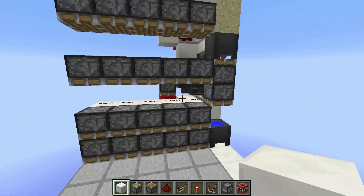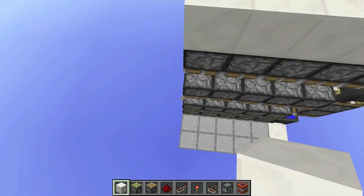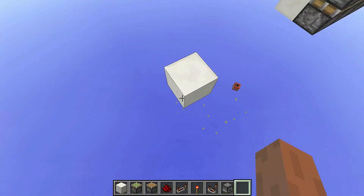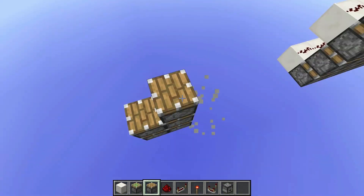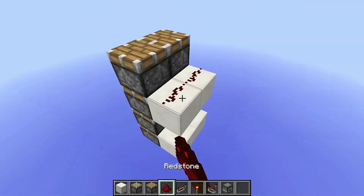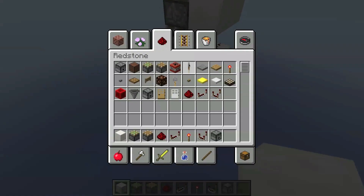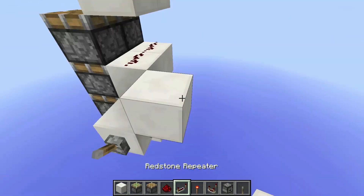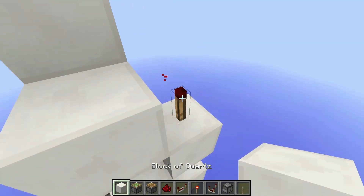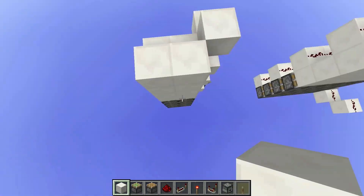All the redstone is in these two units over here, and that's why you need two at the minimum. To start, I'm just going to be making the bottom extender first. You're going to need four extenders like that, and then I'm just going to be placing my dust to power them — block, block, dust, dust, block, block, dust, dust. Then we're going to be making a torch tower that just keeps going up and up. You're going to need four blocks on top of that as well — four blocks for a quad extender.